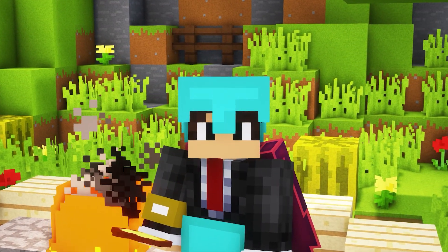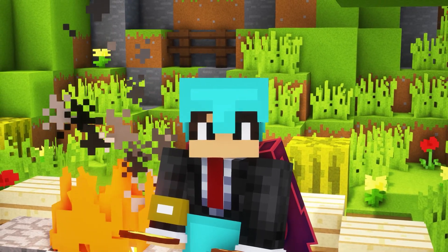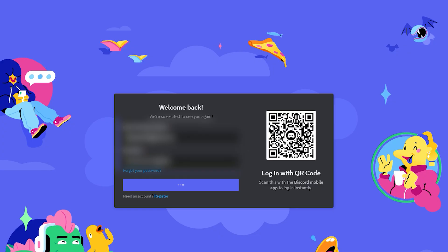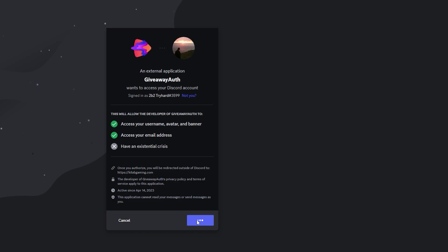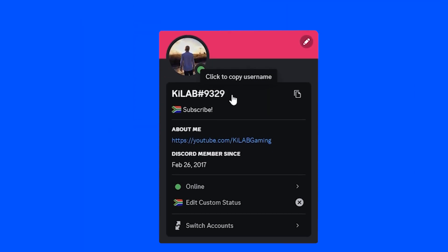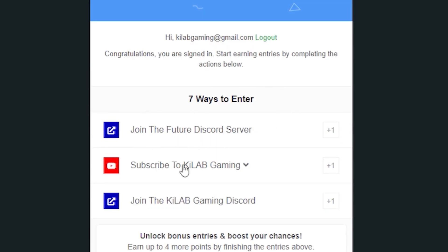Last time I hosted a giveaway, I had issues with bot accounts trying to enter. So this time, you will need to first authenticate with your Discord account before you are given access to the giveaway. In my last giveaway, I also had a huge problem when contacting the winners, as not everyone checked their emails in time. The giveaway form only accepts emails as entries, but if you would like me to contact you on Discord, please enter your Discord username and code in the name field. Please keep in mind that Discord usernames are case sensitive. I will contact all of the winners through email and through Discord for those of you that provided a Discord username. Please make sure the contact info provided is correct, otherwise you will not receive your winnings.